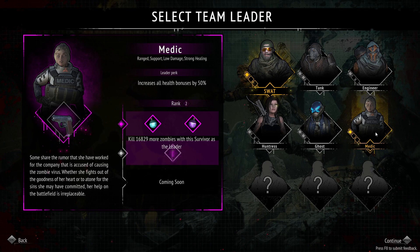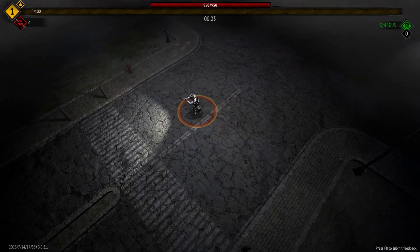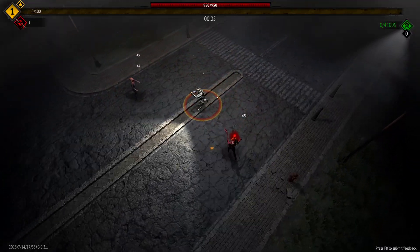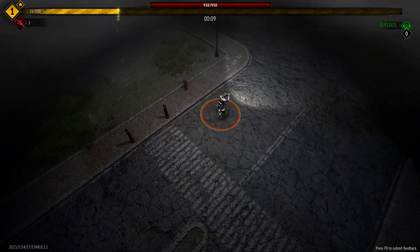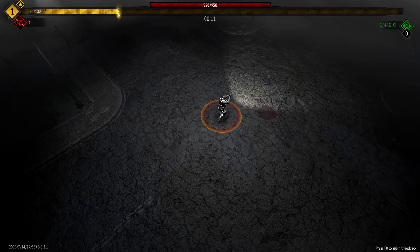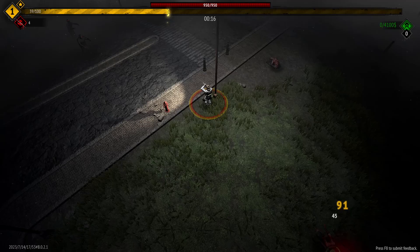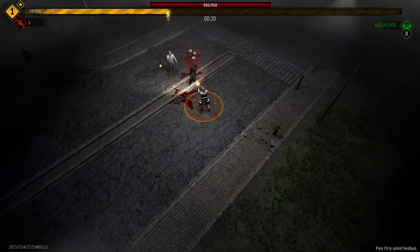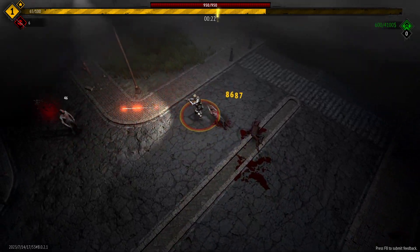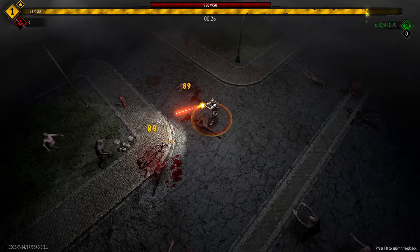We're going to jump into isolated city on a default run and see exactly what this character is all about. If we try and find the first few zombies, she starts with a handgun and it doesn't deal that much damage — she is a really low damage character. I want to get straight to the upgrades you unlock at rank two, so let's try to do that.